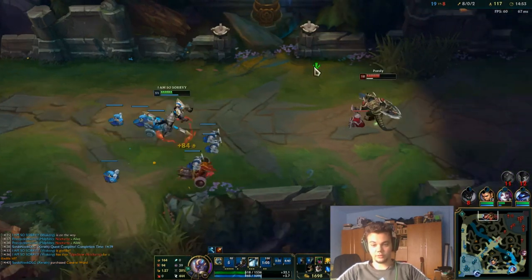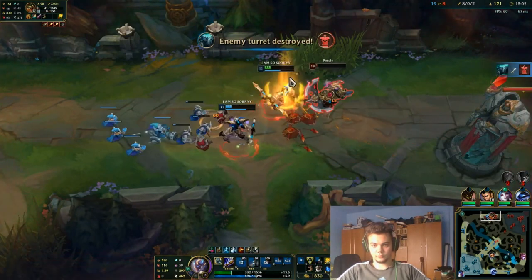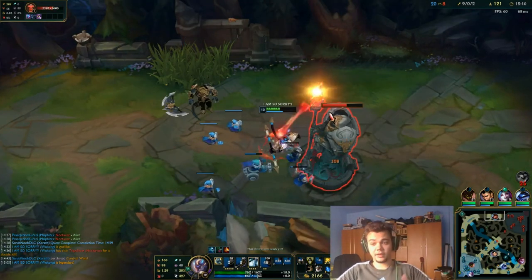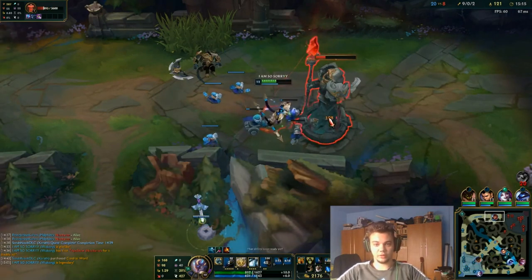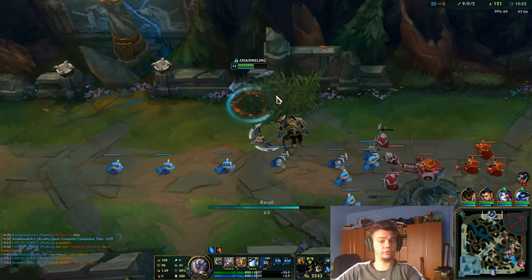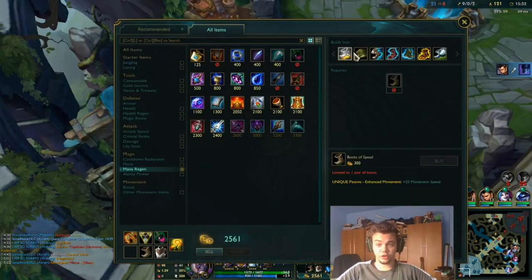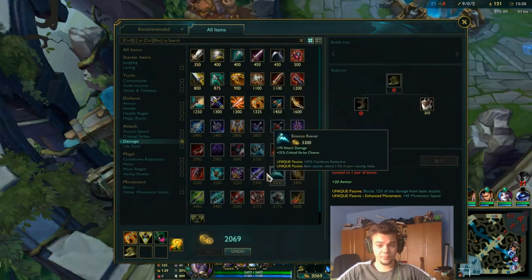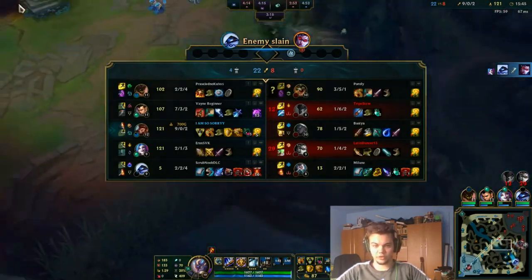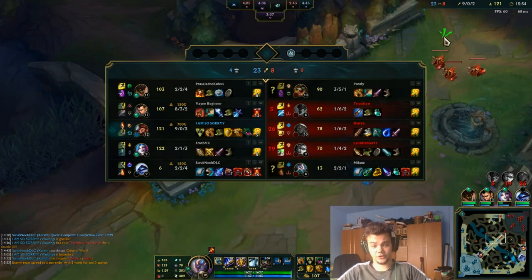He used his W on the clone — you can bait out a lot of skills like that. I get another kill there. You can see how I'm doing those combos and how I'm trading. You have to bait out major abilities such as Renekton's stun on the clone. If you time it right, most champions — especially in lower elos — will use their main CC ability on the clone. I vouch for that because in lower elos it always happens.